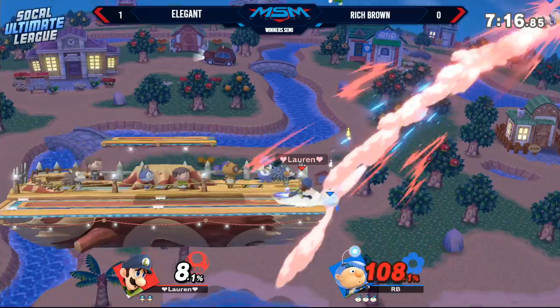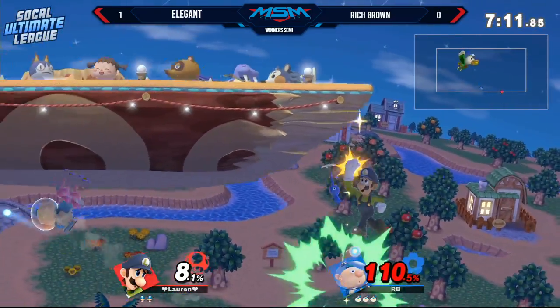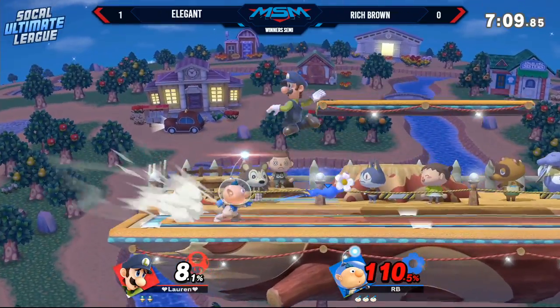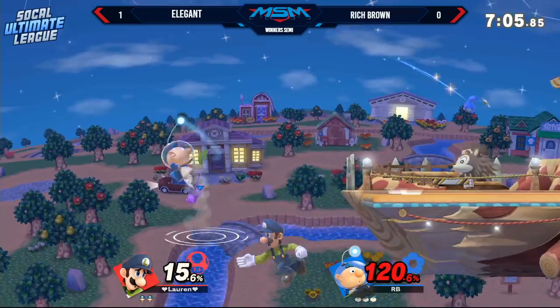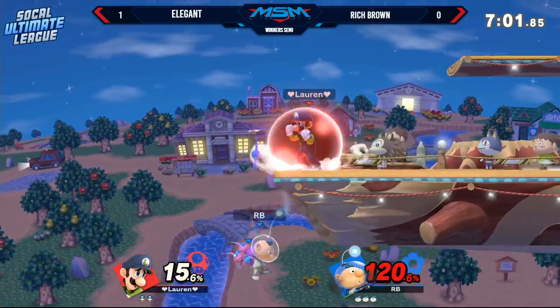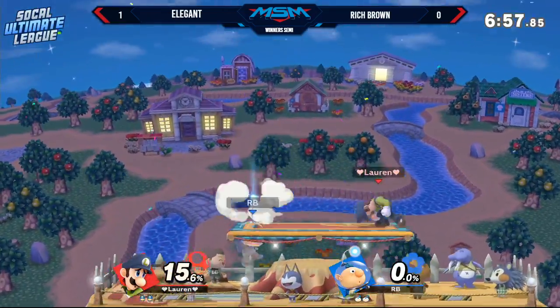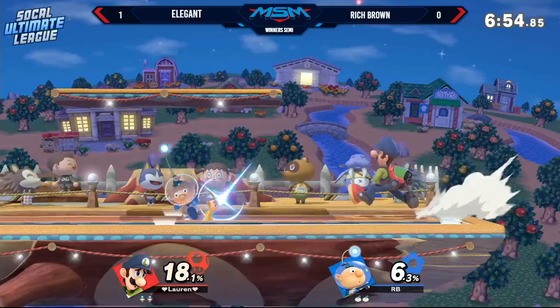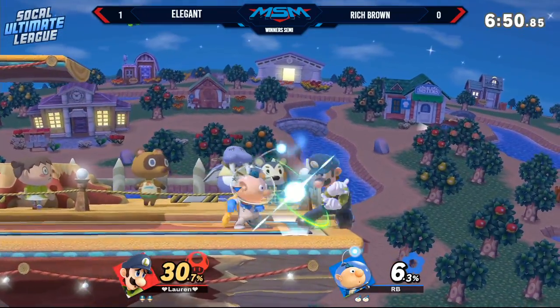Elegant's known to go for side B even when he's at the depths. Two down smashes — he really wants Rich Brown off stage and proceeds to the edgeguard phase. But I like that Rich gives him the slip and goes to the other side for safe passage. He tried to down tilt then shield to catch a landing, didn't quite get the execution, and he's going to re-grab that ledge — that's a free down smash for Elegant. Olimar's ledge hang isn't great; his head kind of sticks up so hitboxes like down smash can hit really easily.